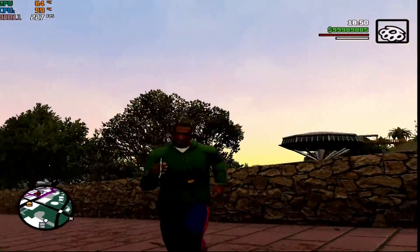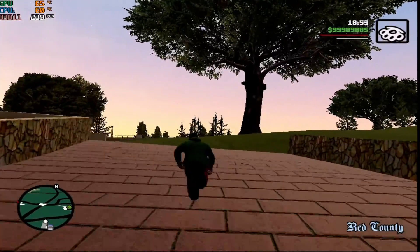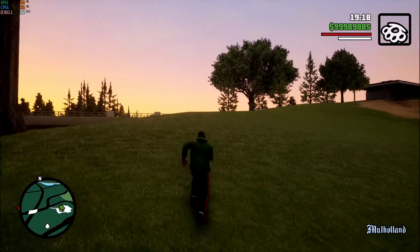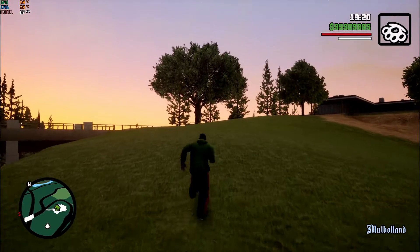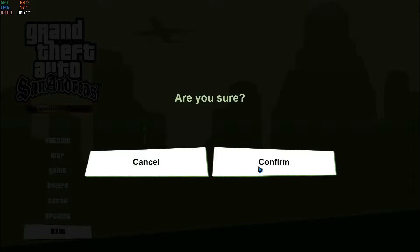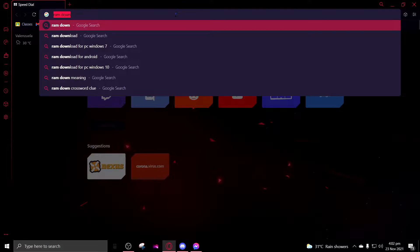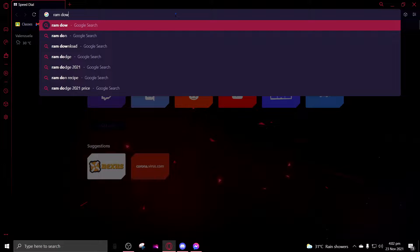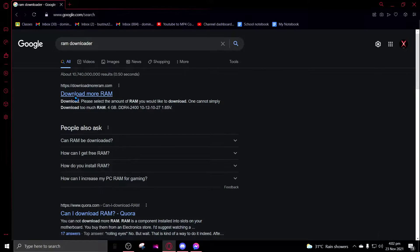And if you're still lagging with the graphics at the lowest, do not worry — I will show you how to get the best possible frames. Now I am back on my original graphics. What you want to do most importantly is leave the game, exit it, and close everything. Now type in Google 'RAM downloader'.